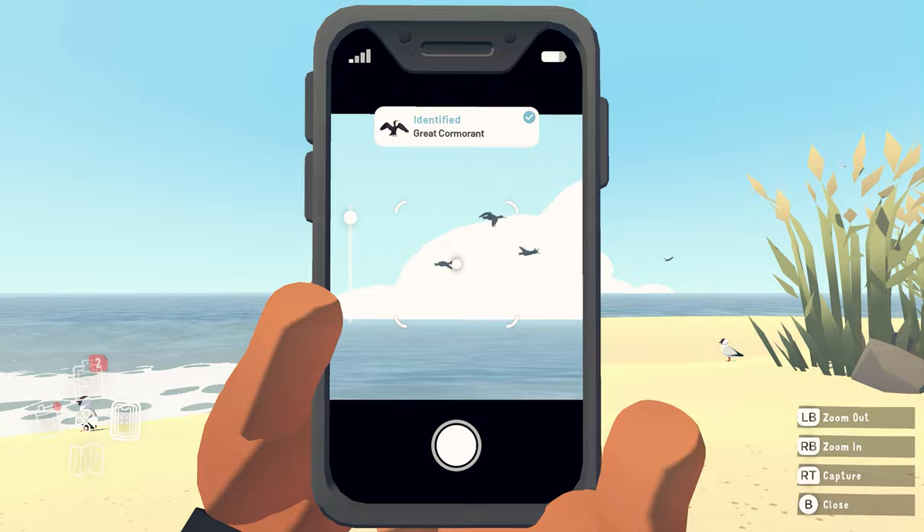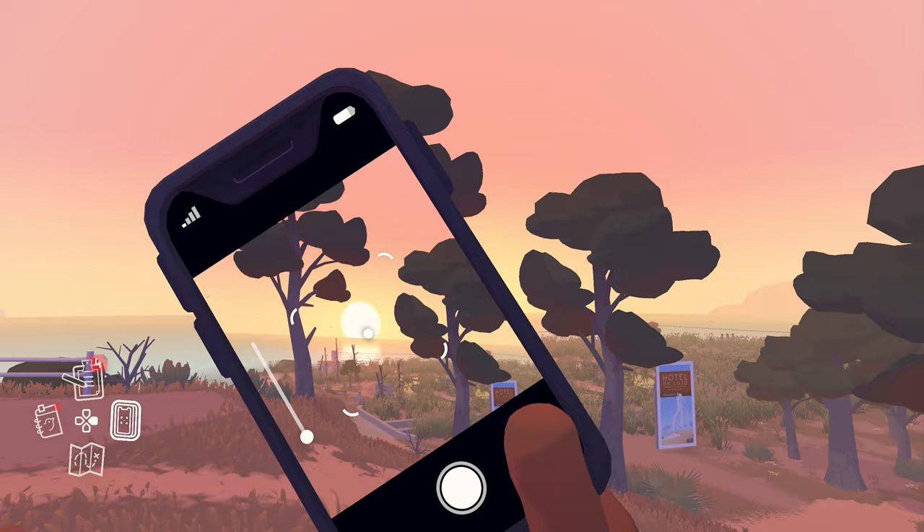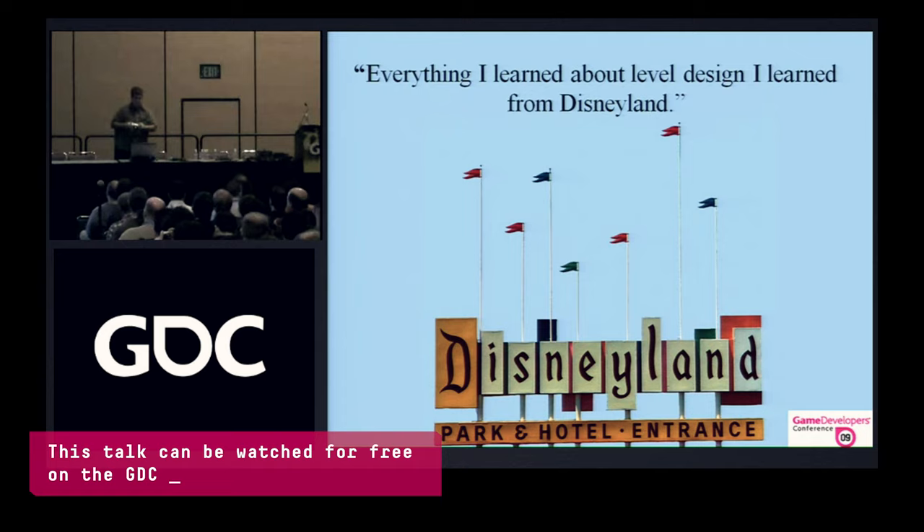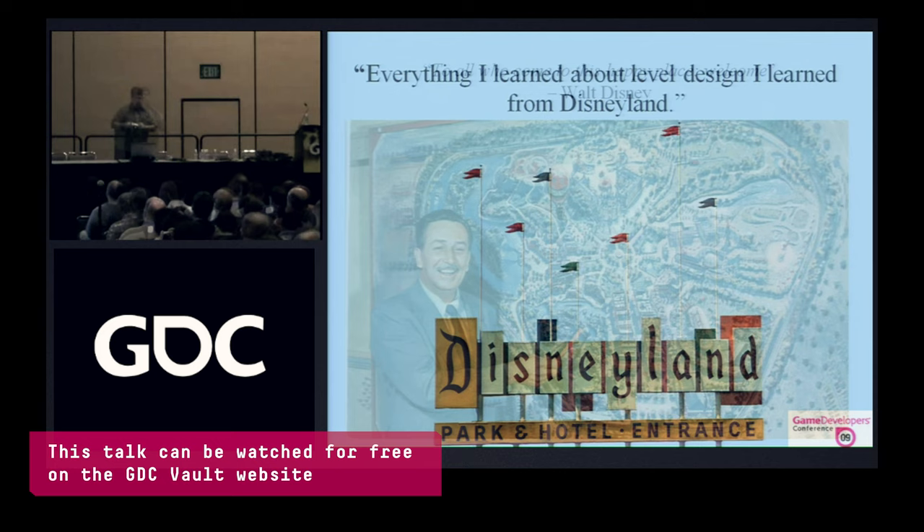Going back to the layout and composition stuff, a big thing I really enjoyed about helping out with it was that I was able to draw upon a classic GDC talk that I watched years ago, called 'Everything I Learned About Level Design I Learned From Disneyland.' It's a talk from back in 2009, about some of the key concepts and thinking behind the way that Disneyland was designed, and the interesting parallels with how you can design the worlds that games take place in, especially a mini open world one like Alba.